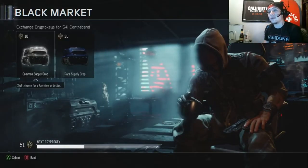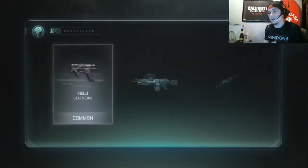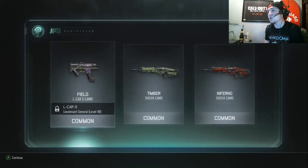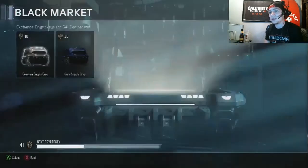5 drops. Here's the first one. Garbage. Garbage. Garbage. I got two Shiva camos — I don't use that weapon — and they're all common. Dumb.